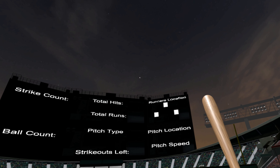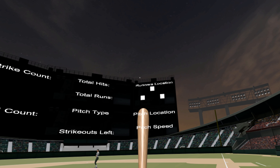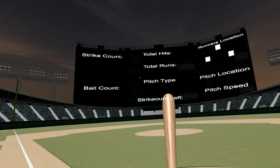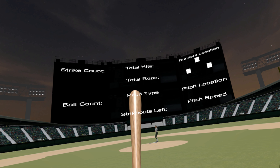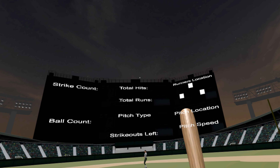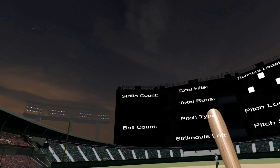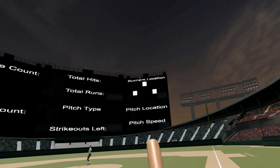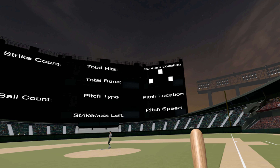Basically, as you can see, we've got the runner location — as you get on first, second, or third, those will highlight up in green. When you make it around, you get a total run count, total hits, how many hits you've got, how many bases you've got. Pitch type shows what he's pitching, strikeouts left, strike count, ball count, batting pitch location, and pitch speed.